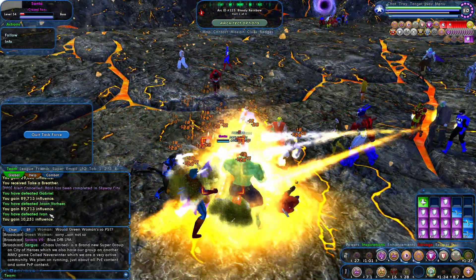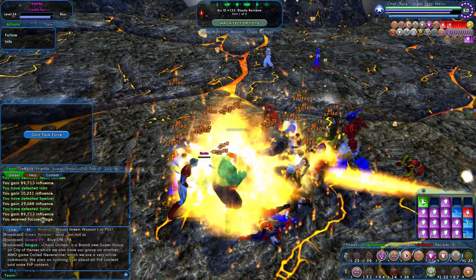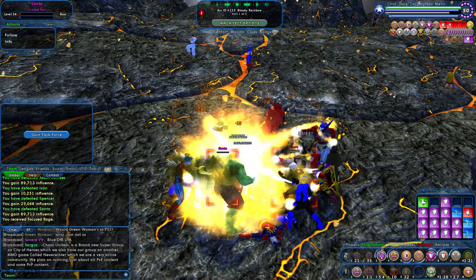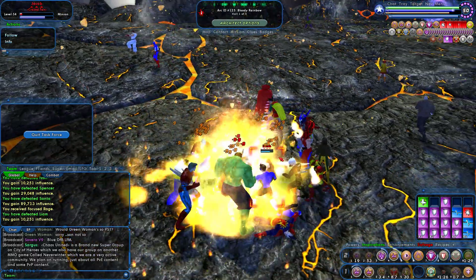For minions, we're getting around 10,000 influence. Per lieutenant, 29,000. And per boss you're getting 90,000 influence a kill.